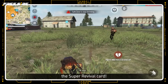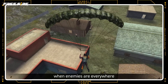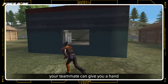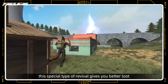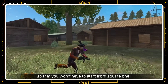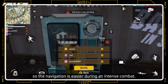Up next, the Super Revival card! Remember the nerve-wracking moments after post-revival landing when enemies are everywhere but you have no gun? In this patch, your teammate can give you a hand right when they revive you with Super Revival! Purchased from the vending machines, this special type of revival gives you better loot so that you won't have to start from square one! We've also optimized the Revival interface so that navigation is easier during intense combat!